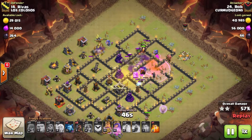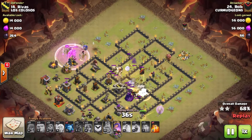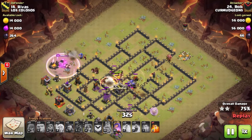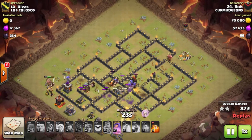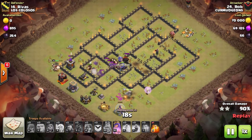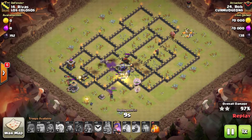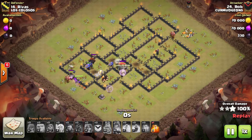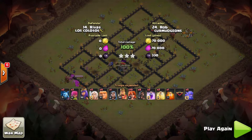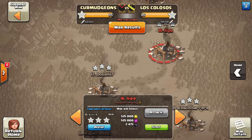Rob drops all his valks around 2 o'clock, drops a poison for the enemy queen, and rages the valks up - they tear through that queen like she's nothing. The hound comes out of the CC so he's not going to bother taking it on. As long as the hound remains unpopped it won't do a lot of damage to his ground troops. The hound is focused on the valks, and valks are pretty tanky. He's also been sprinkling his hogs around the base. Queen is still at full health, he still has plenty of valks, bowlers, and even his giants are still up. He pops his queen's ability and takes out that last archer tower - nice shot by Rob.